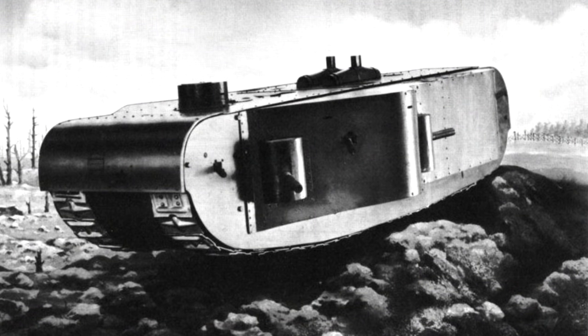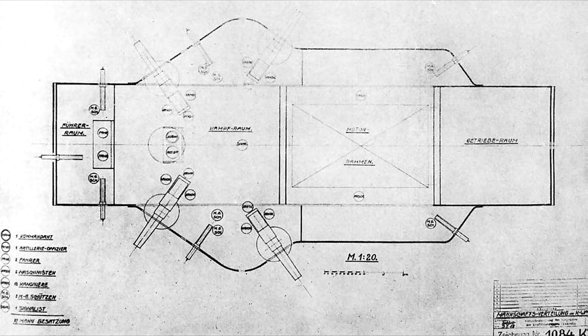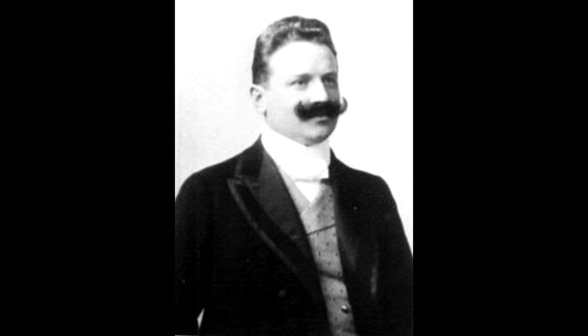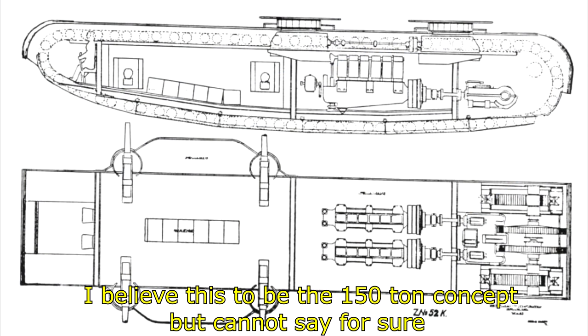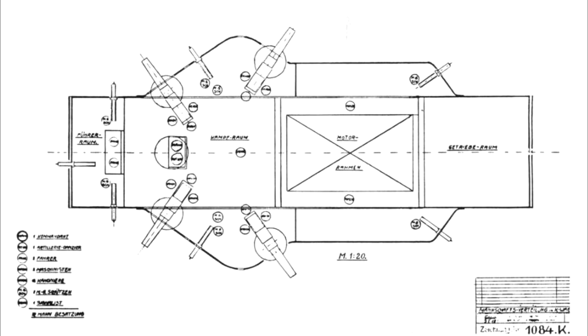With this, we finally reach the K-Wagen. This project was the brainchild of Josef Vollmer, who you may recognize from the A7V program, which he also worked on. Over the course of its development, the tank would grow and shrink in both size and weight, with a 100-ton, 120-ton, and 150-ton design, with the final approved design being the middle ground of 120 tons.